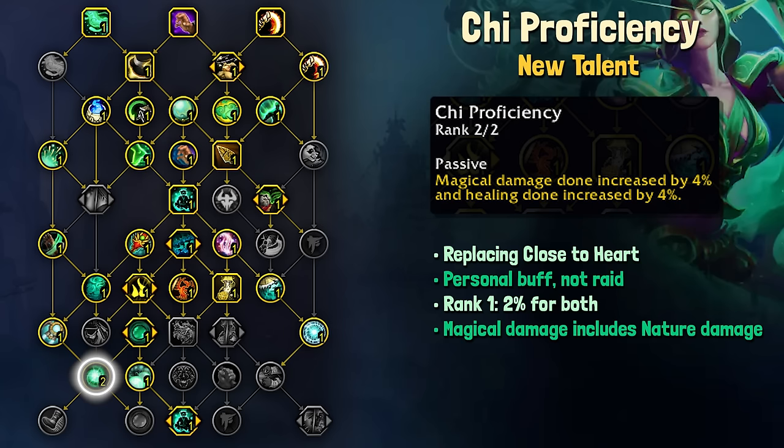Chi Proficiency increases your magical damage done by 2% — and 4% for rank 2 — as well as healing done by 2% and 4% for rank 2. I believe this was meant to be the replacement for Close to Heart, but it is a personal buff, not a raid buff. The value is not lost here, as the healing is healing that we do instead of healing received.